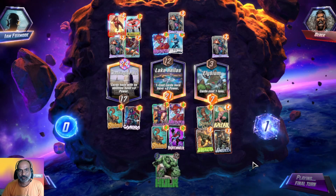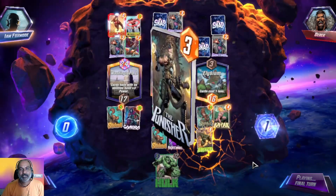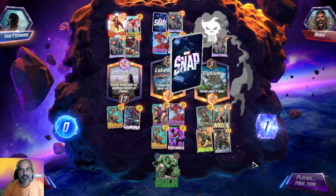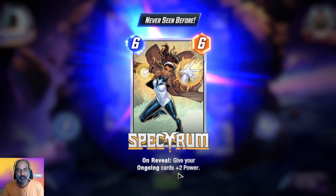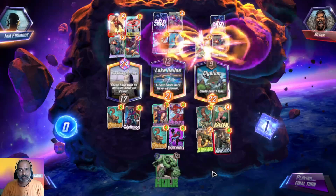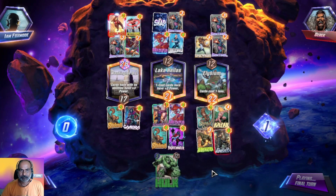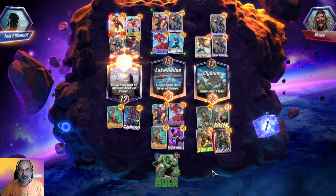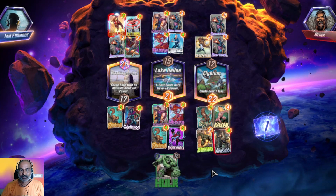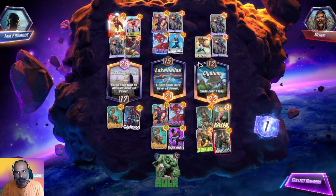We lost the first location — no option. He places the cards. Give your ongoing cards plus two power — that's a good card, a really good card.